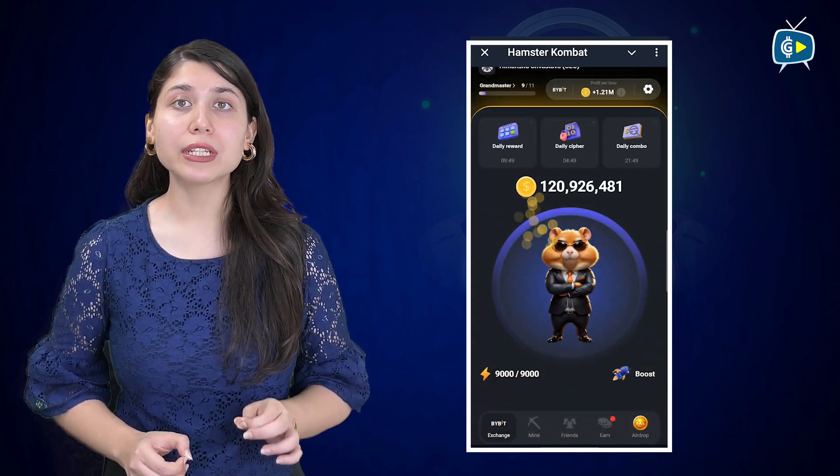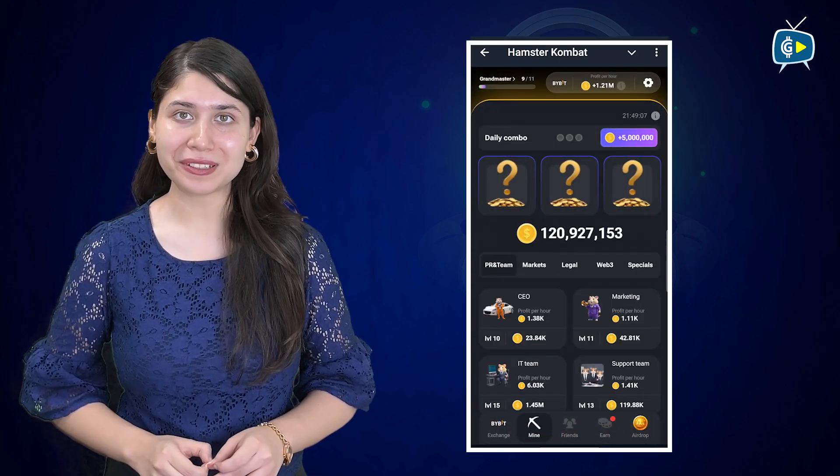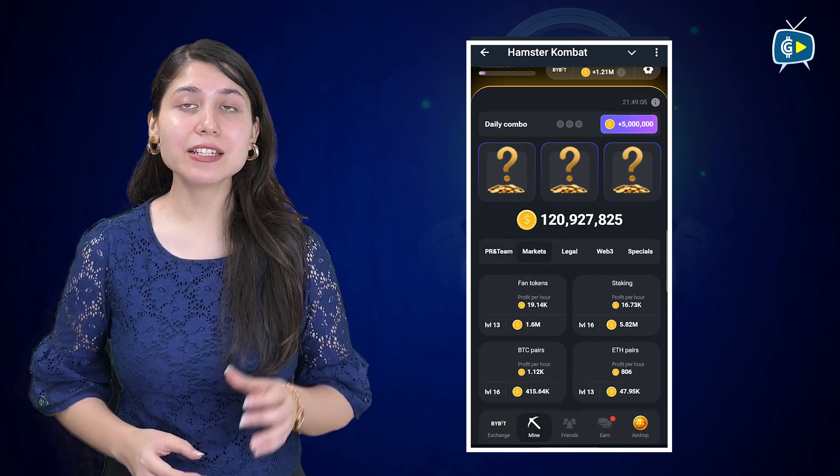One of the major updates for July is the token generation event and the in-game utility for the token. This means we might see a Hamster Combat token airdrop on the TON blockchain soon. According to the official site, users will need to complete specific tasks to participate in the airdrop, such as connecting their TON wallet to Hamster Combat.